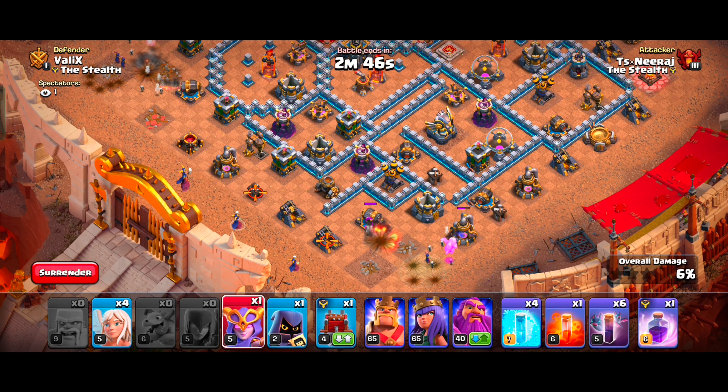Our main motive here is to create a good path for our bats by destroying the core with the kill squad, so that our bats can take down the corner defenses easily.